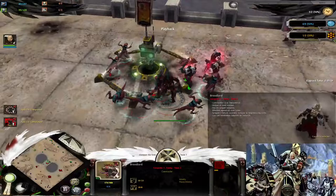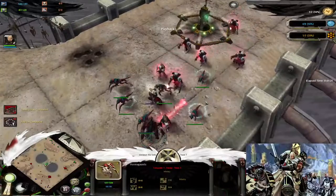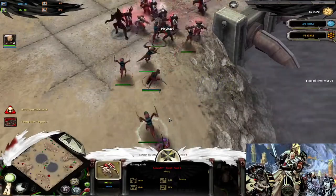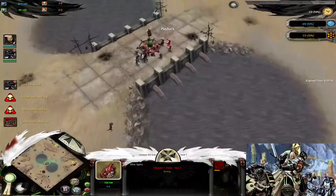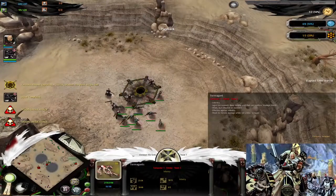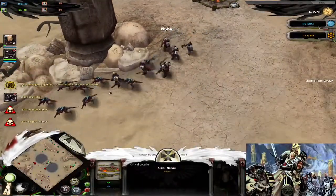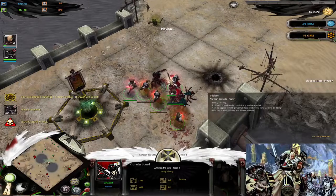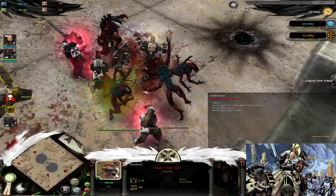Now they will show this world who's the boss around here. Genestealers are charging and retreating at the same time. The AI mine works in weird ways. The Tyranids tried to capture this critical location but failed. The Crusader squad is attacking the Broodlord with one Genestealer — only one Genestealer just murdered one fellow.